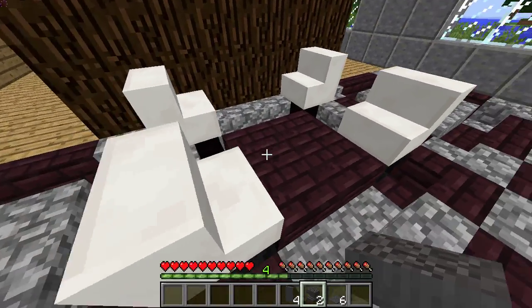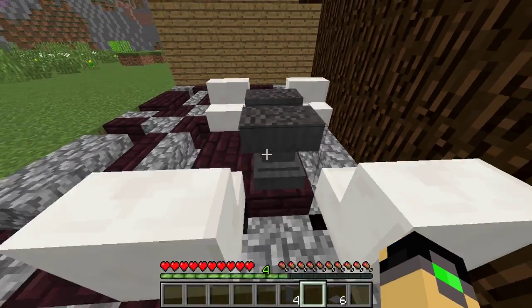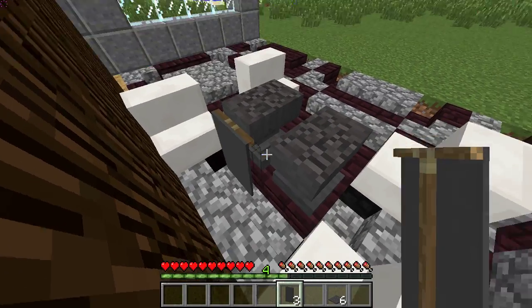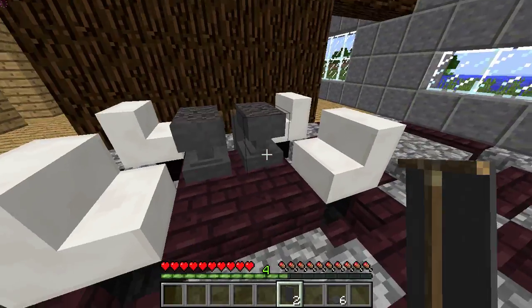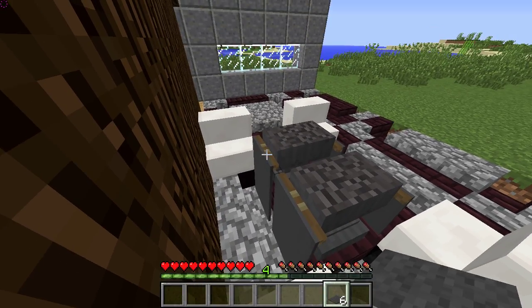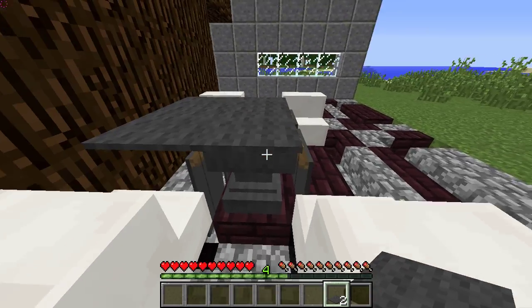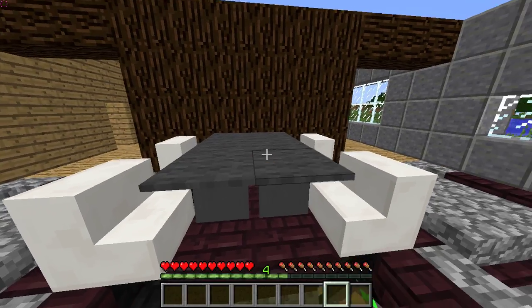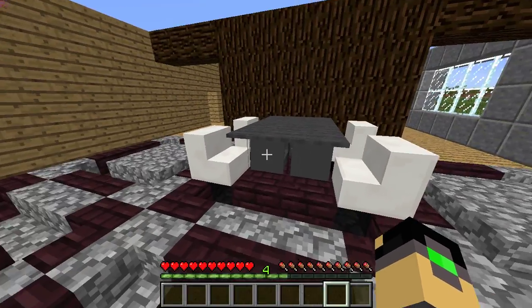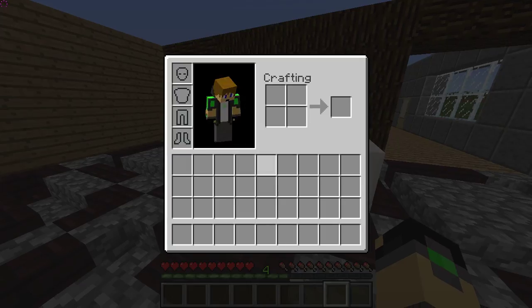What you want to do then is get your very damaged anvils and place them down like this — that's very important or it will look a little bit derpy. Now we can fix that by placing banners with crouch on the sides of the stamp. Then grab your grey carpet, because you can actually place them on banners, as you can see right here. And like that, we have ourselves a cool-looking dinner table. I did use this so you wouldn't have carpets on the ground or anything that would ruin everything.